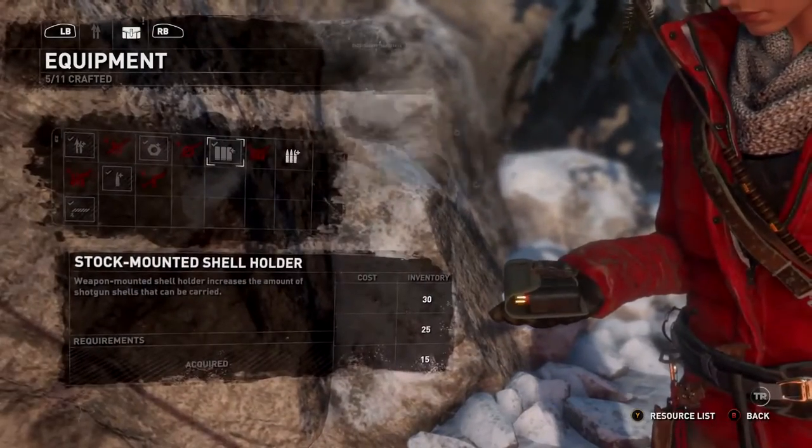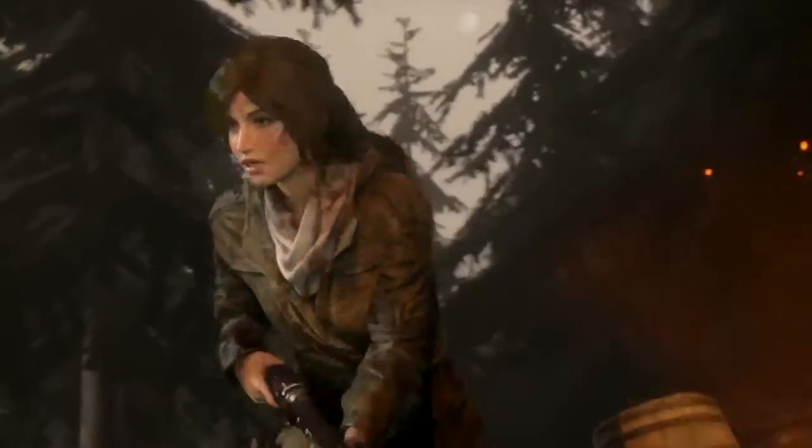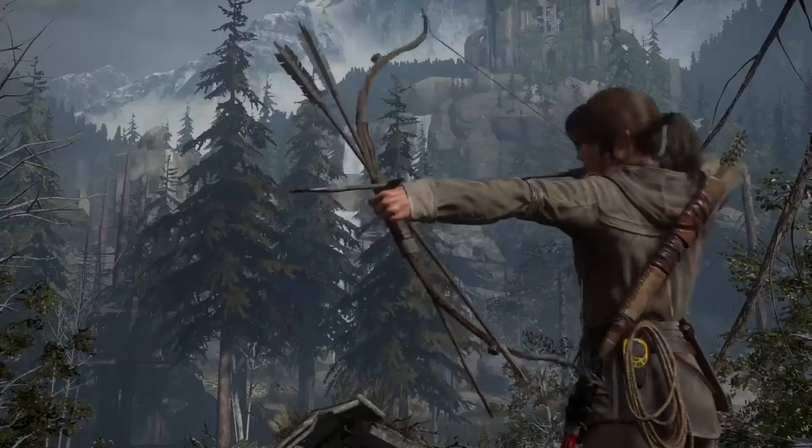The pelts give her rare crafting materials that can be used in crafting ammunition and upgrading weapons or gear. As Lara collects these items, you choose which inventory items and weapons to upgrade in order to cater to your style of play, whether stealthy, aggressive, or somewhere in between.